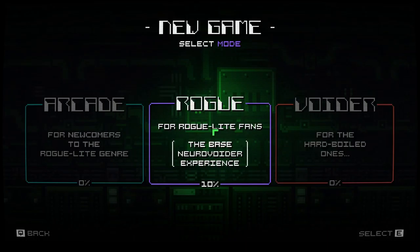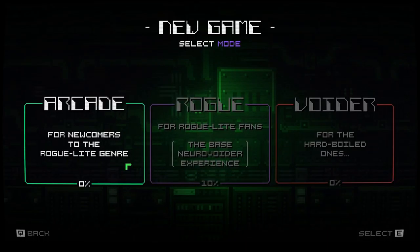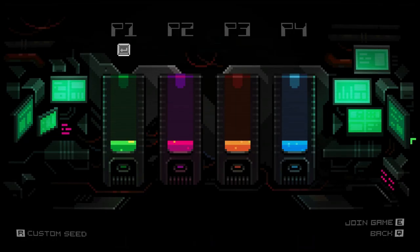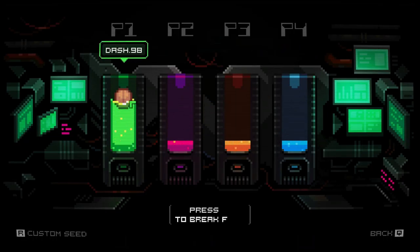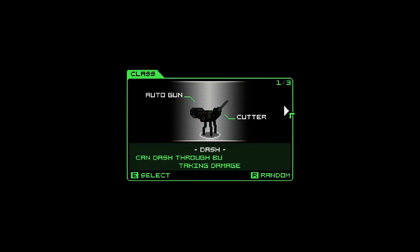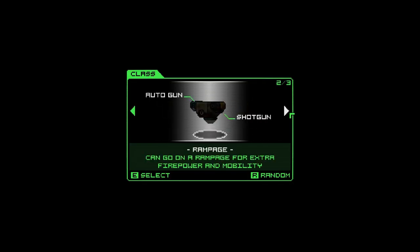Why does it say I have progress? Okay, well there's three difficulties. I think we should just go with rogue for roguelite fans, because that's what I am. I think it is a multiplayer game, which is pretty neat, but we are gonna go ahead and play single player because I am one person. We have three classes to pick from — these are our basic loose characters.